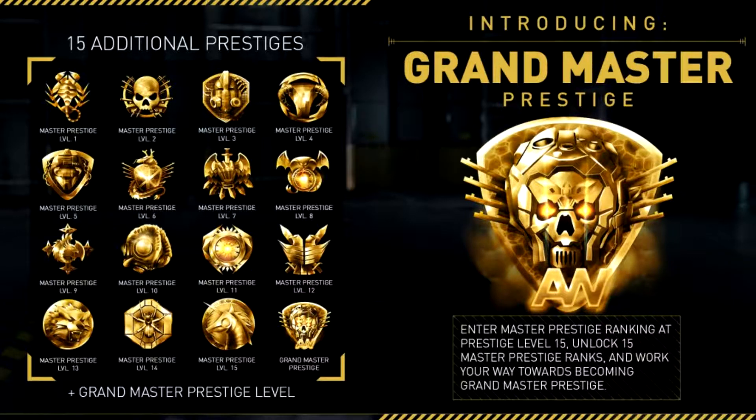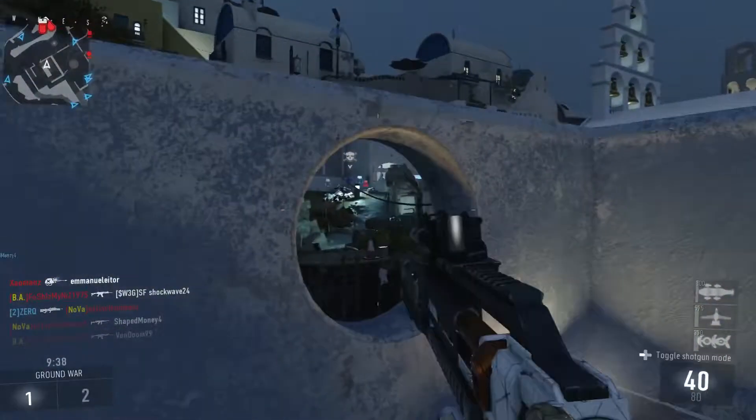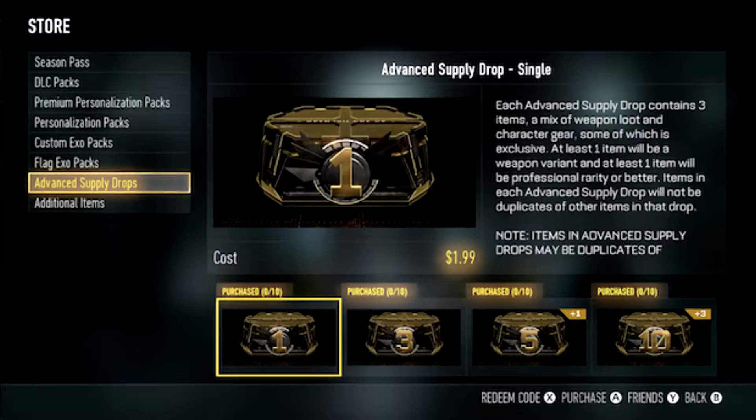Talking about the new update features: 15 new prestiges, all the same gold, making it 30 prestiges total. At the end you can have your Grandmaster, which is the royal purple camo, and there are 15 elite guns to unlock every time you prestige with the gold prestiges. It's pretty cool to kind of start over.